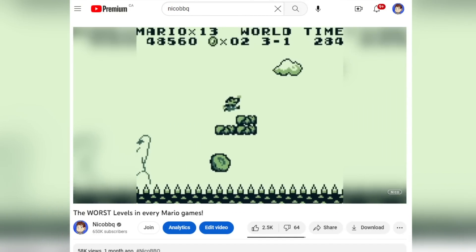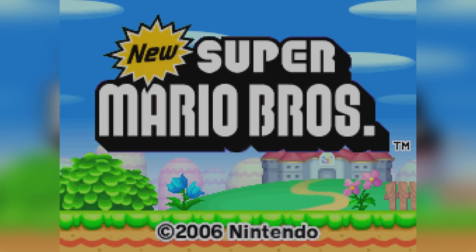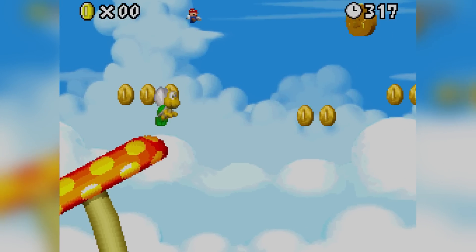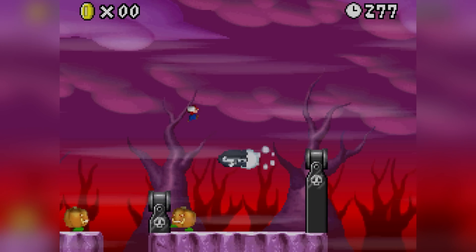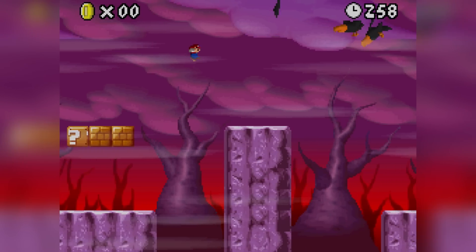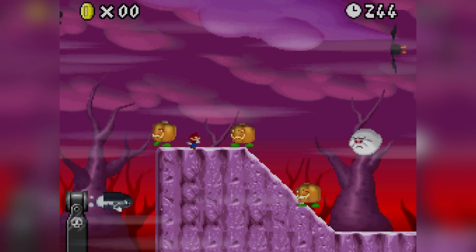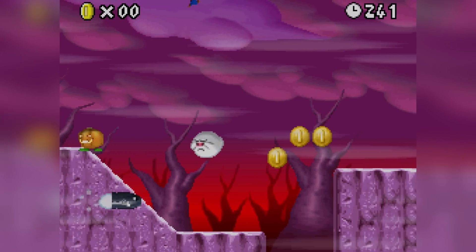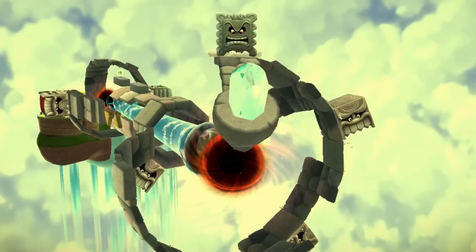New Super Mario Bros DS features a level that is truly a pain — World 8-1. Throughout this level you'll constantly get swarmed and attacked by a bunch of crow-like birds. These enemies just never give up; they keep moving back and forth and charge at you to hurt you. They are annoying.